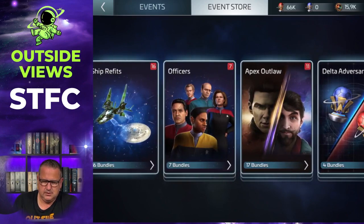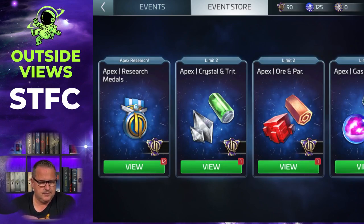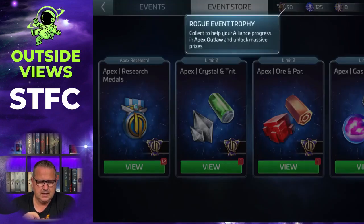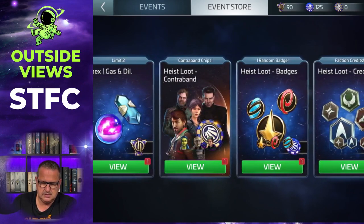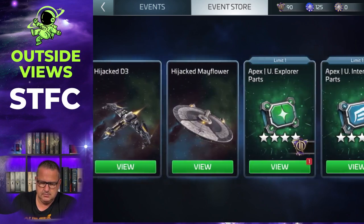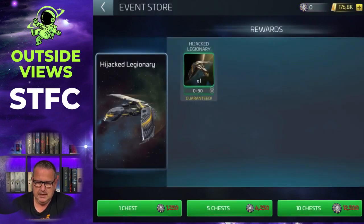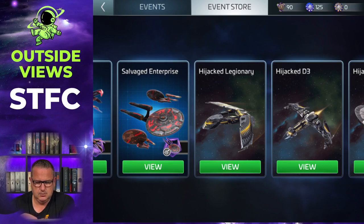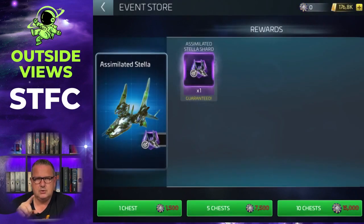Let's go to the event store. There are a lot of events going on but there's Apex Outlaw - click that and you can see what you can do. You can exchange those Rogue Event Trophies for certain things: materials like gas and so on. You can also use them for ship parts - in my case it's four-star ship parts. You can also use the Contraband Chips for hijacked ship blueprints, though I never do that. You can also use them for refits, and it only shows the refits you don't have.